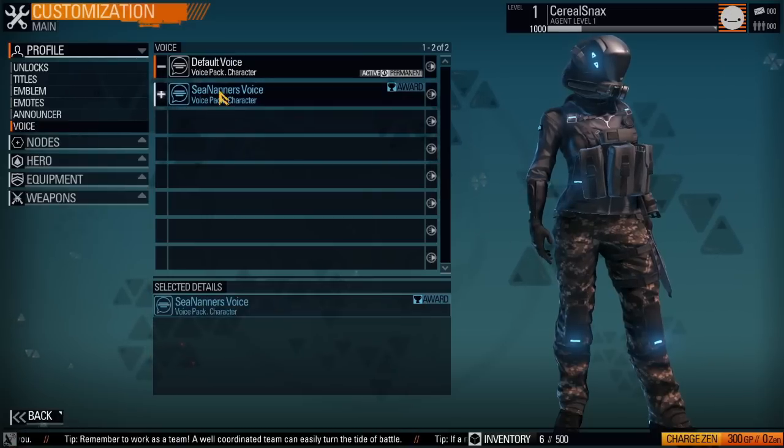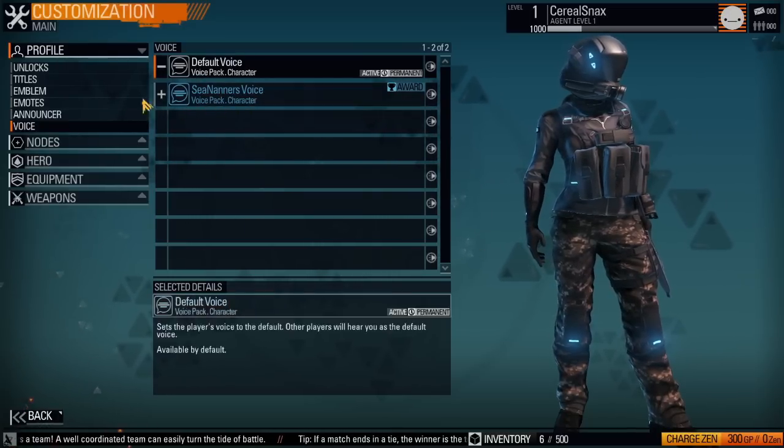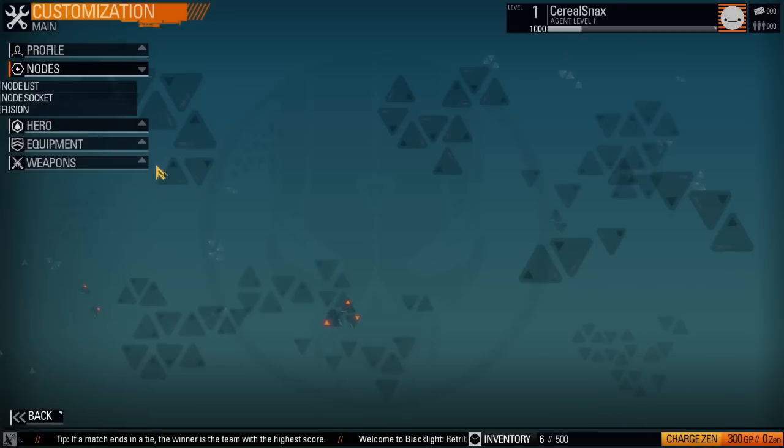There are voice packs — you can get C. Nanner's voice. He's a popular YouTuber who does games like this. So C. Nanner's voice pack is available. It's kind of crazy.